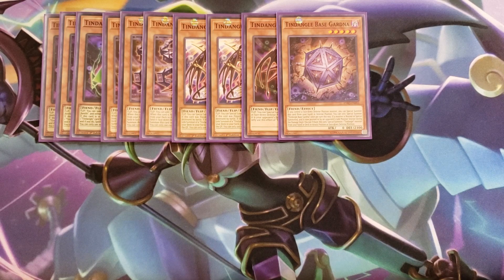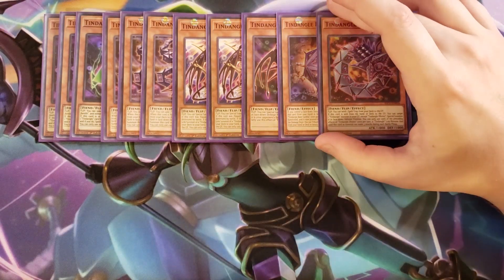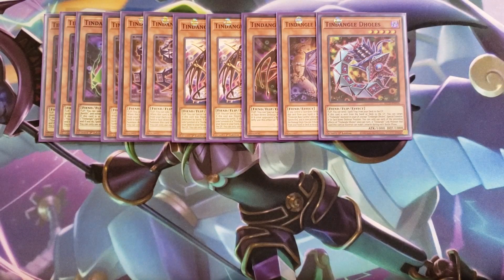We then play a single copy of Tendangle DeHolz. DeHolz is really interesting because it has the ability to send a spell or trap from your deck to the graveyard, but it's a level five so you just play it as a one-of. It also has the ability that if this card is sent from the hand or deck to the graveyard, you get to target a Tendangle monster in your graveyard, except another copy of itself, and special summon it in face down defense position. And a Tendangle link monster that you use this card as material can attack three times during each battle phase, which is really, really good when you get into the link monster that this deck plays.